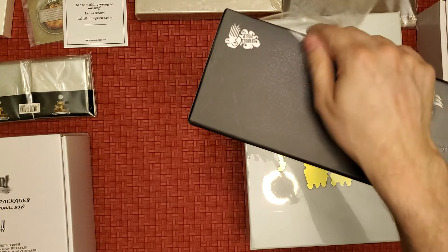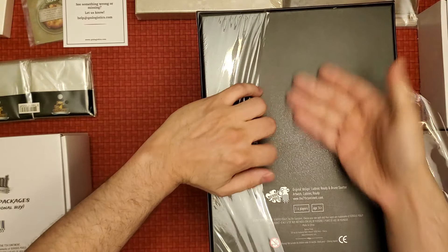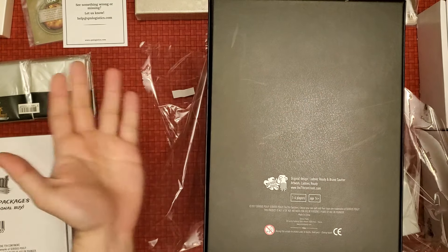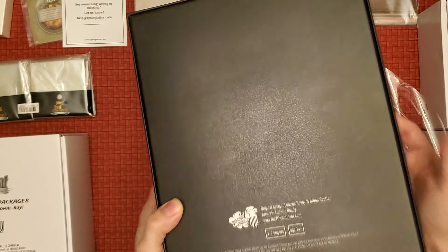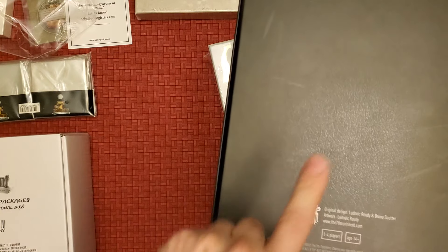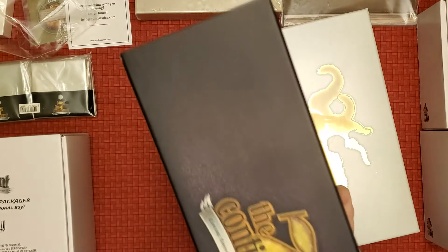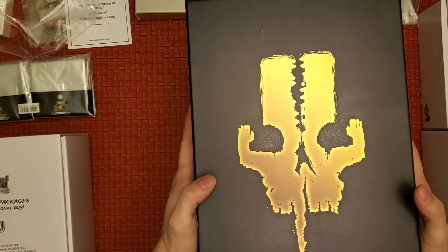One thing I want to mention — I know The Seventh Continent is a Kickstarter and I don't know if it's ever going to be retail, but couldn't we get something on the back? Maybe a little setup of the game? This is just blank, saying one through four players, ages 14 and up. There's the Serious Poulp logo, which looks like it's on the cover. I know those are the people who made it but I don't recall the designers' names.